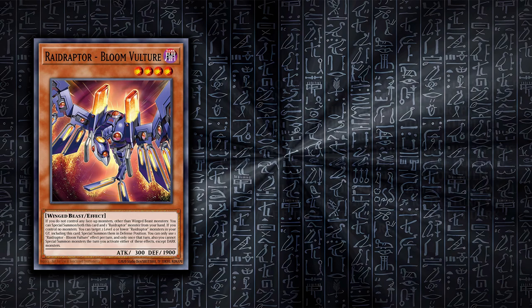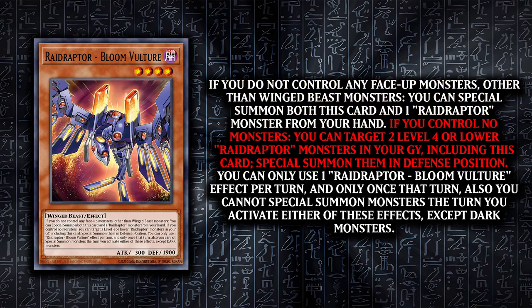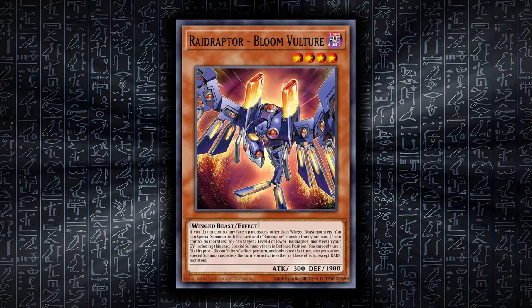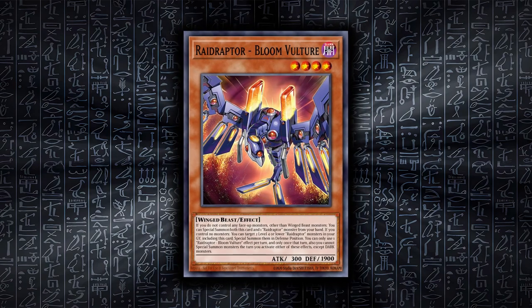Bloom Vulture is the best new card and lets you summon it and another Raid Raptor monster if you control no monsters other than Winged Beasts. If you control no monsters at all and it's in the graveyard, you can summon it and another level 4 Raid Raptor monster. Bloom Vulture is your combo starter, extender and recovery all in one and is one amazing card.